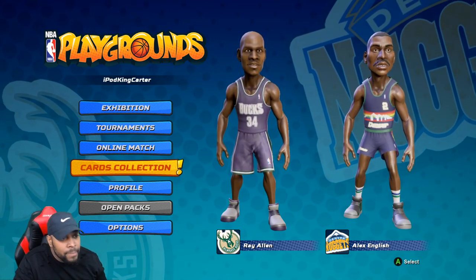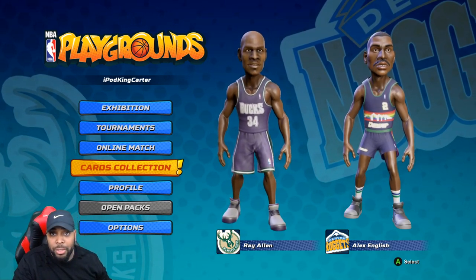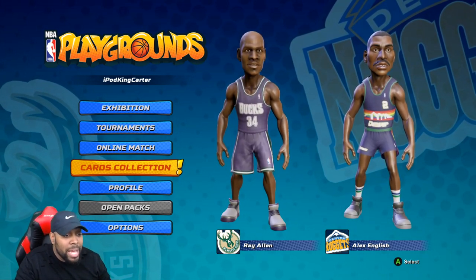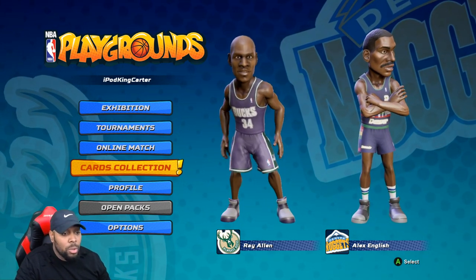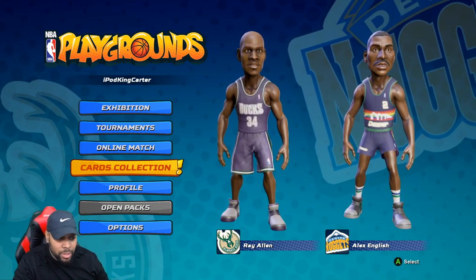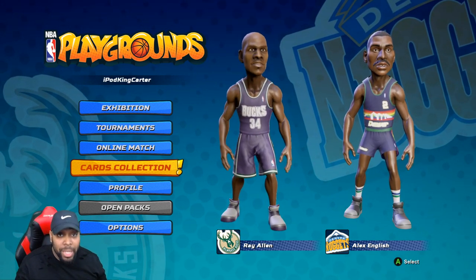One big thing: since Shaquille O'Neal has been announced as the NBA 2K18 cover athlete, NBA Playgrounds did something different. They've actually added five different versions of Shaquille O'Neal — his Boston Celtics version, Miami Heat version, Phoenix Suns version, Cleveland Cavaliers version, and his Orlando Magic version.